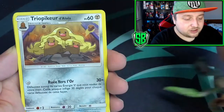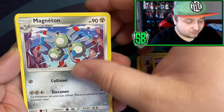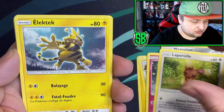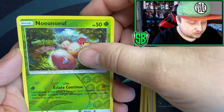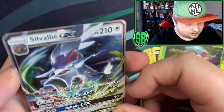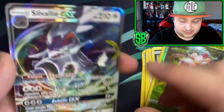Got the Electric Energy. Got the Rowlet and Dartrix - so funny with that hair. Got the Magneton, got the Marnie. Got the Electabuzz, got Turtonator again. Got the Reverse Exeggutor. And I see something... there we go - that's a Type: Null... no, that's Silvally. It evolves from Type: Null. Silvally GX! It's not bad. So we got two packs left.